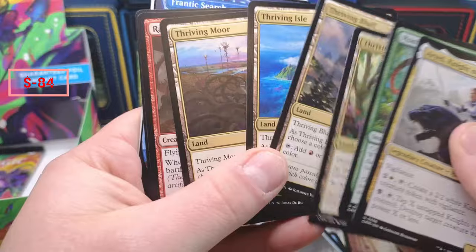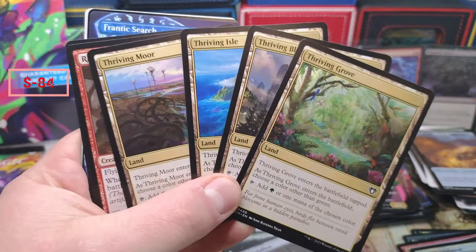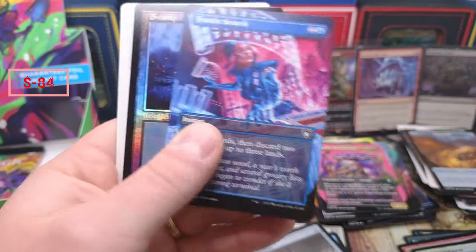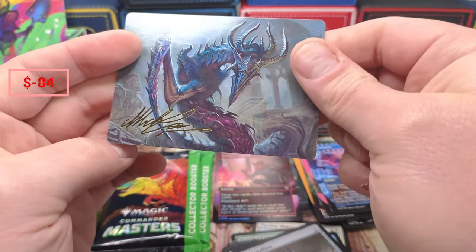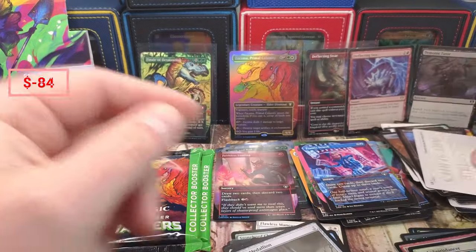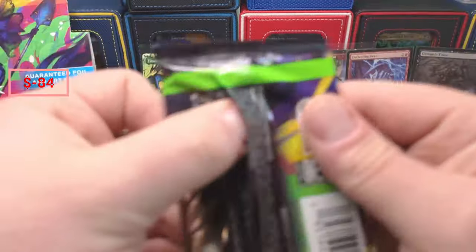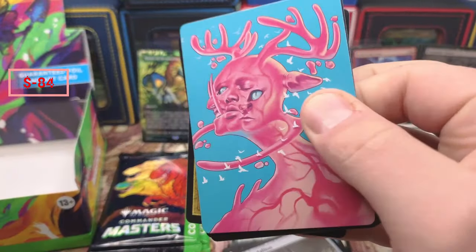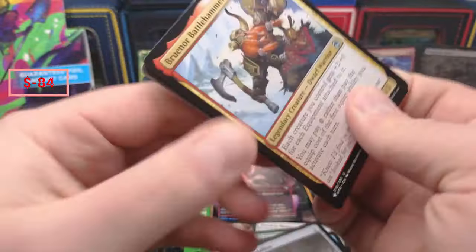Remember I told you — every time we open a box we get one pack that has them all in it. One pack always has that in it. Oh — Sig. Morphon Boundless, what do we got here? You don't really want to open Forgotten Realms, let alone pull that in a list slot.